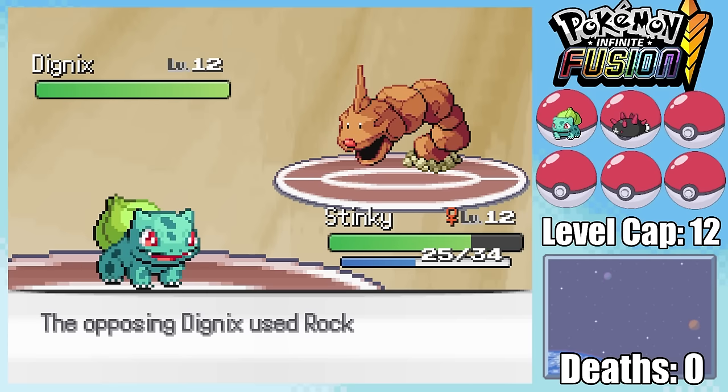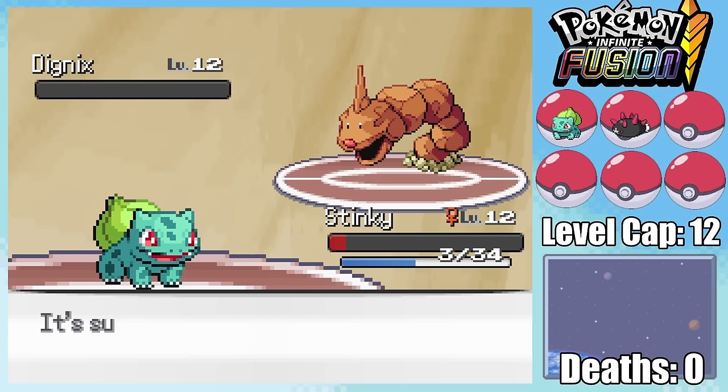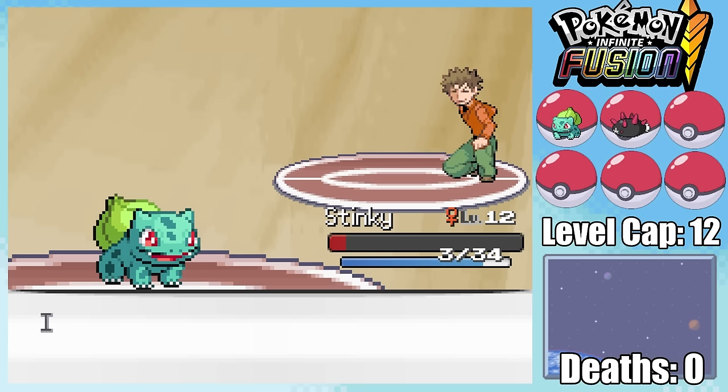I'm hit by Rage as I switch and then outsped by Rock Tomb the following turn. Vine Whip deals massive damage, taking Dignyx into the red, and a second Rock Tomb takes Stinky down to just 3 HP before I can finish off the fight to claim my very first gym badge.